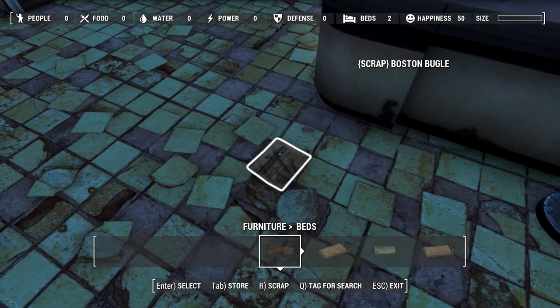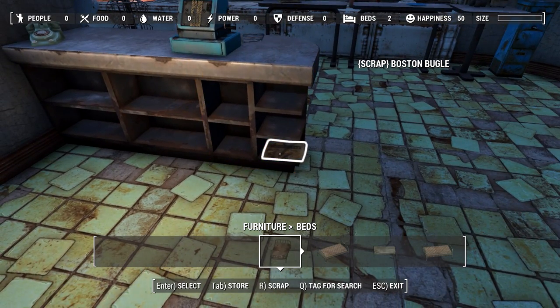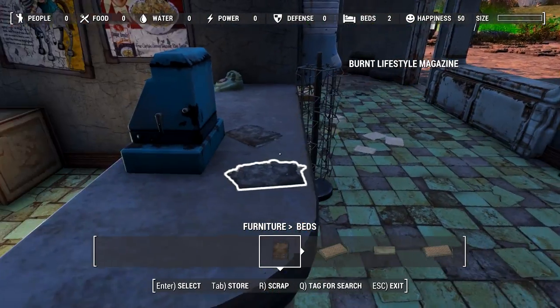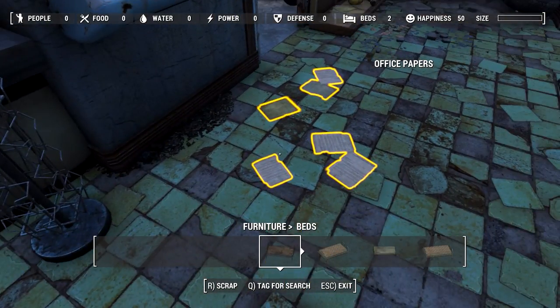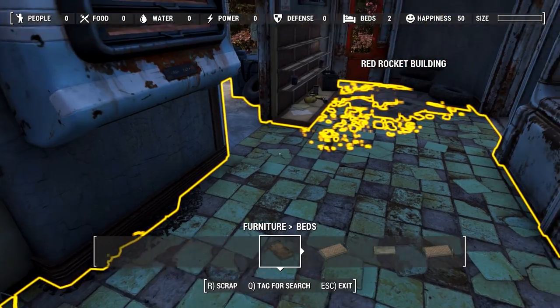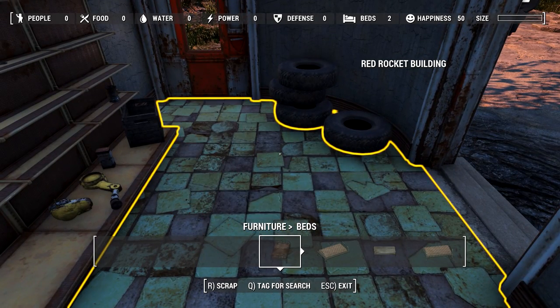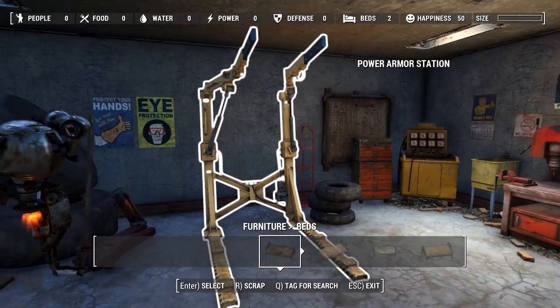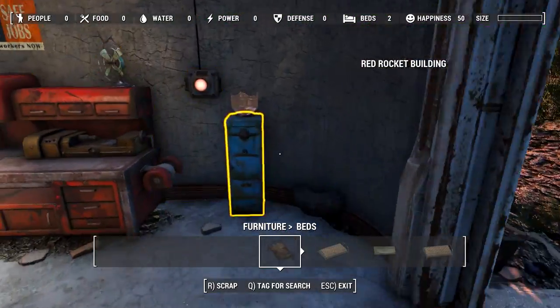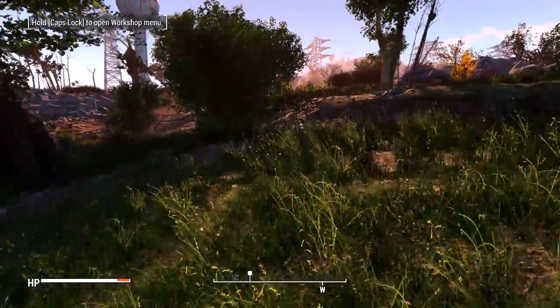There's one. Is that enough? Oh, no. I need three more. Adhesive. Damn it. Plastic and wood. Why is there not any cloth? That's bullshit, Codsworth. I guess we'll have to come back. Also, this is ugly — you're out of here. So we'll pick this up later. I guess let's continue on to Abernathy.